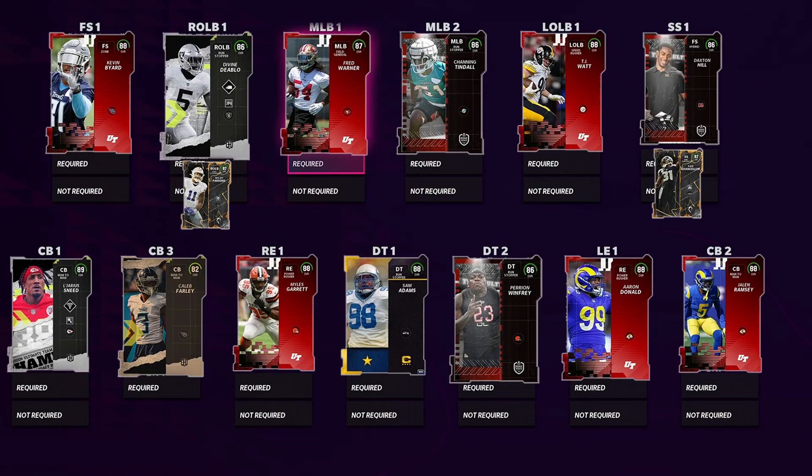Coming over to right outside linebacker, you've got one of the best ones in the game, which would be Micah Parsons — but if you didn't do the pre-order, you can't get him. I wouldn't take a right outside linebacker anyways; I'd take Cam Chancellor. But you do have Divine Diablo: 86 speed, 83 block shed, 85 tackling. I don't know how the defense is going to play this year, but if you need a right outside linebacker, use him.